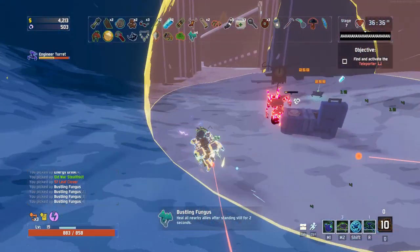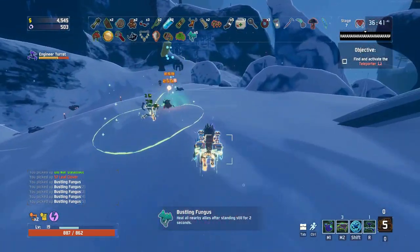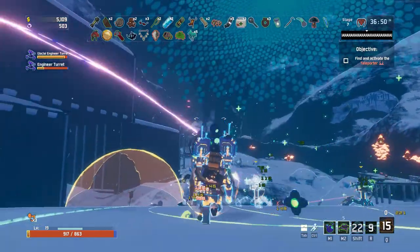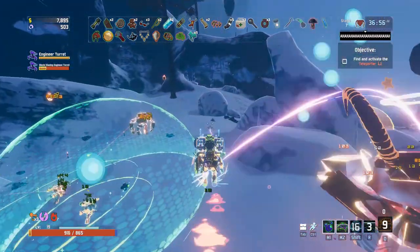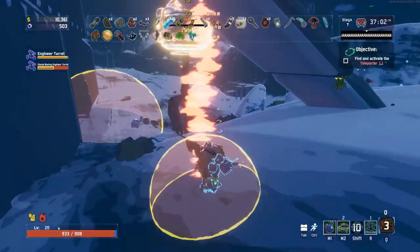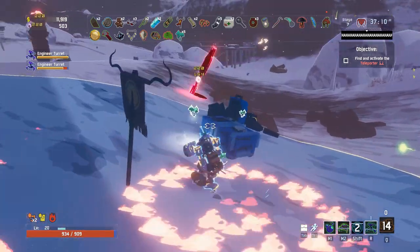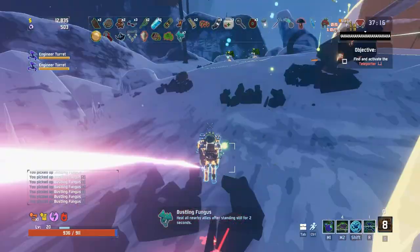Let's get into the raw mechanics behind how items are copied to your turrets. Every time you pick up an item and place a turret, the turret immediately gets that item. However, if you pick up another item after placing a turret, that placed turret won't get the new item — you'll have to place a new turret to receive it. The reason is that turrets copy your items and create their own unique duplicate instances upon being spawned, which is why an already-placed turret doesn't retroactively get new items.